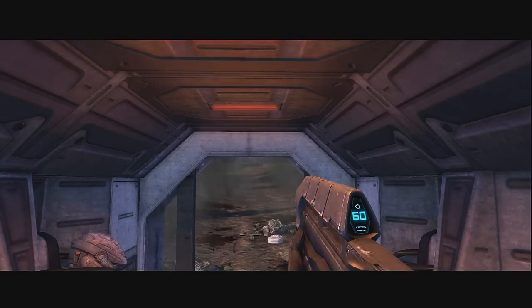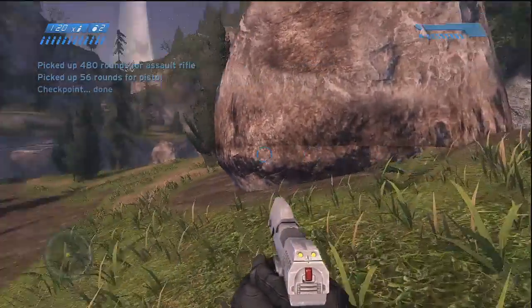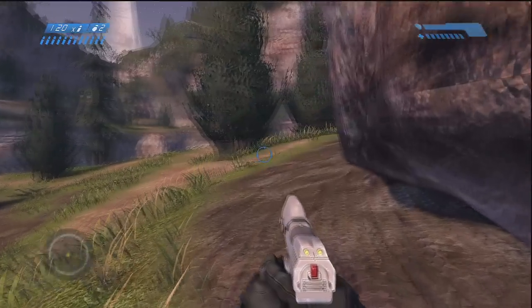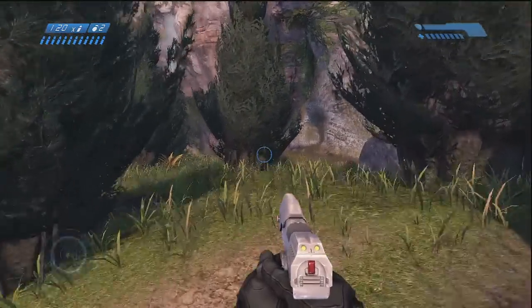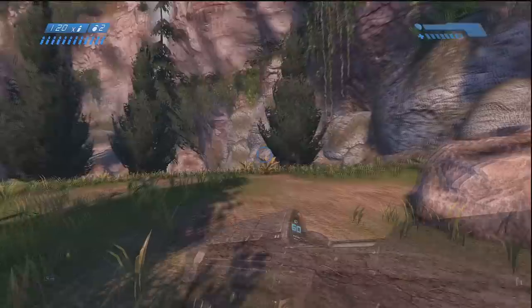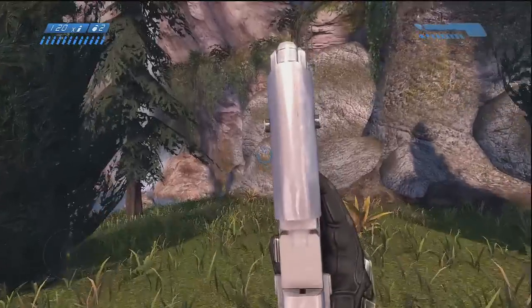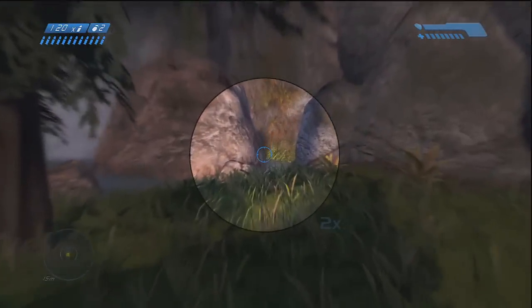What is up guys, this is Garnitz and today I'm showing you how to get the mythic skull on the second mission of Halo. From where you spawn at the beginning of the mission, just follow where I'm going — go through here and get to over here where this waterfall is. Right behind this rock up here is the skull, and it's the mythic skull.